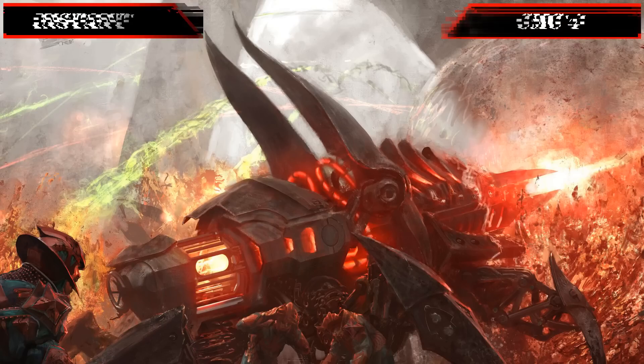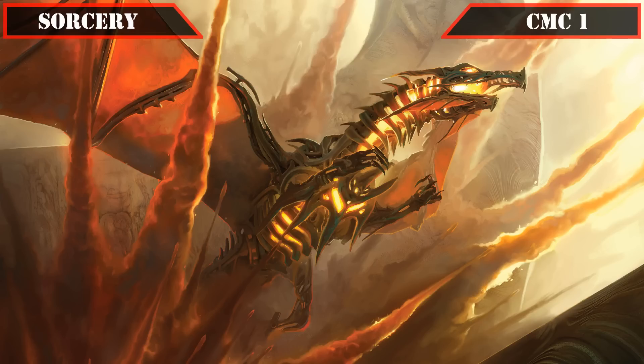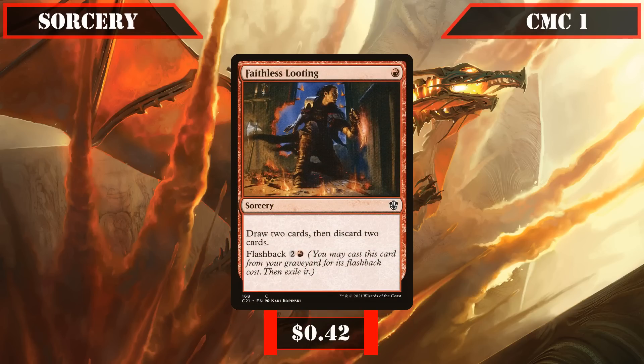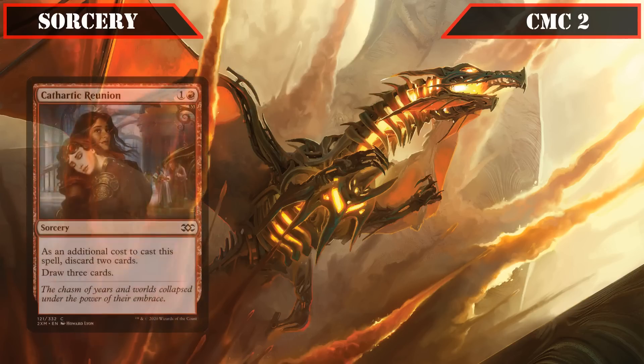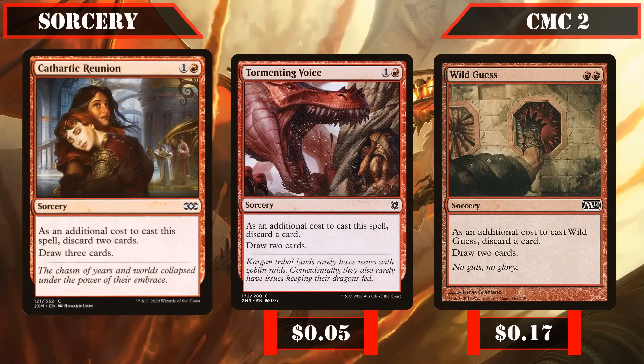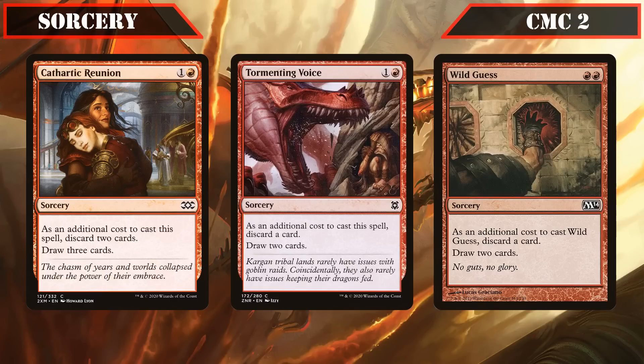That covers all our instants, so let's move on to our sorceries. Beginning in the CMC 1 slot, we have Faithless Looting, which lets us draw two then discard two and can be flashed back for 2 and a red — cheap card filtering and graveyard setup usable twice per game. The CMC 2 slot brings Cathartic Reunion, Tormenting Voice, and Wild Guess: the first has us discard two cards to draw three, while the latter two let us discard one card to draw two — all cheaply filling our bin with reanimation targets while digging through our deck.